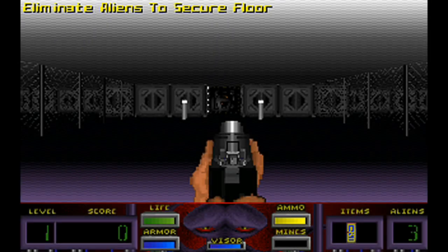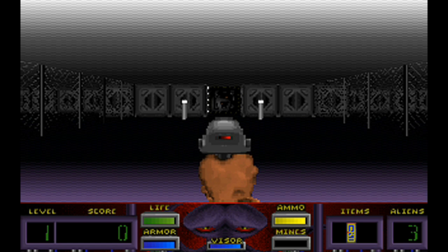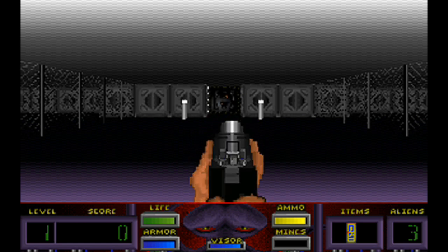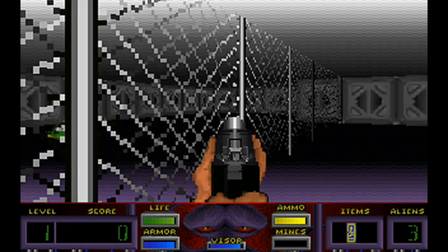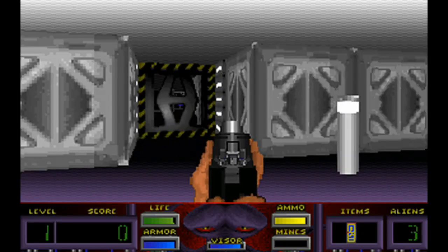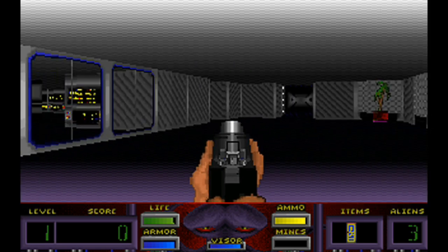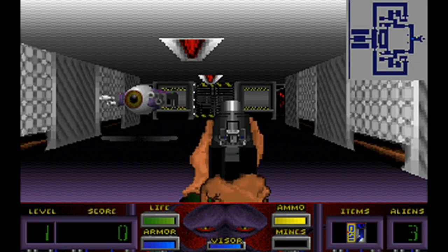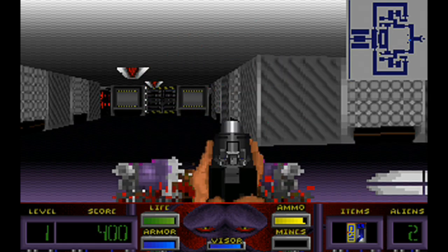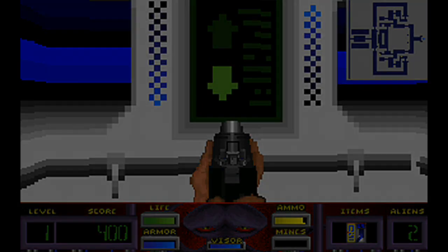Starting the game, you're dropped right into Corridor 7, the lowest level of the Delta Base facility, surrounded by electric fences and holding some basic guns. The goal is to make it to the end of the level and stay alive by blowing away aliens and navigating hallway mazes. The biggest difference here is that you won't be going around collecting key cards or trying to find the exit. Instead, the goal of every level is to kill enough aliens to consider the level secure, then ride the elevator to the next level. On easier difficulties, you can just kill one or two dudes and breeze through the level.